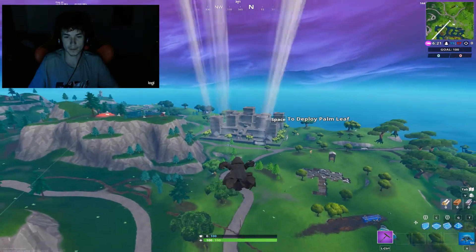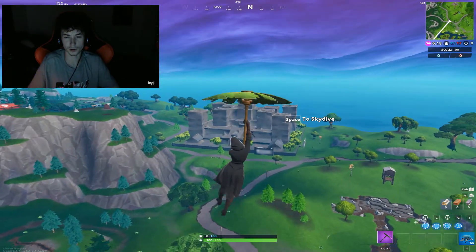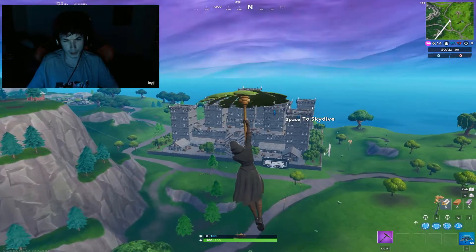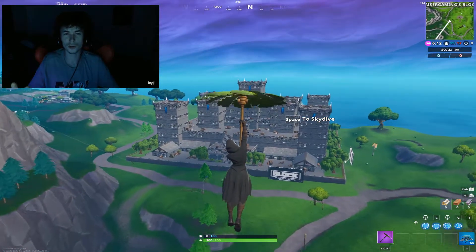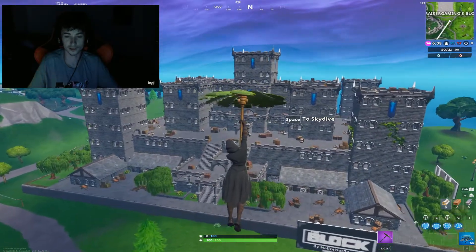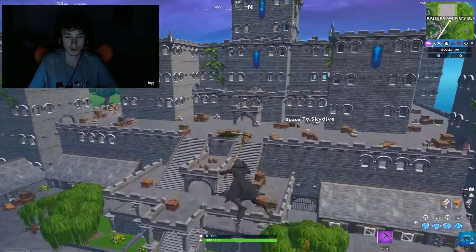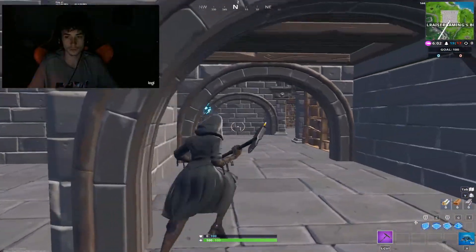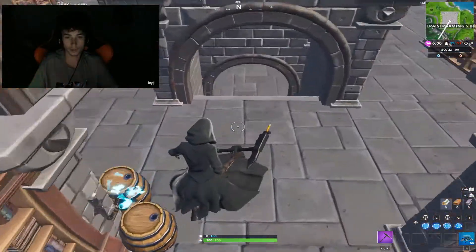My castle doesn't want to render for some reason, but it's all good. Okay, there we go. I'm not sure exactly where this chest is at but I know it's somewhere in the middle of the castle. I'm gonna guess it's on the very bottom because it's kind of like a hidden chest. Let's just go in the main entrance.